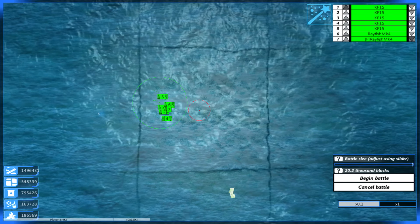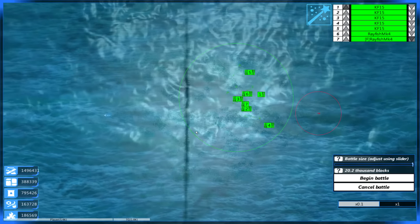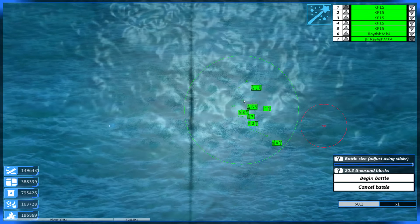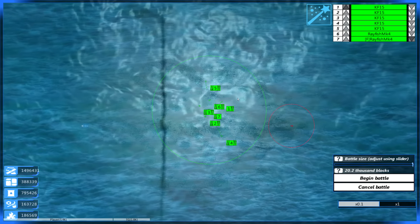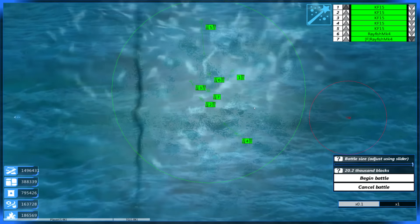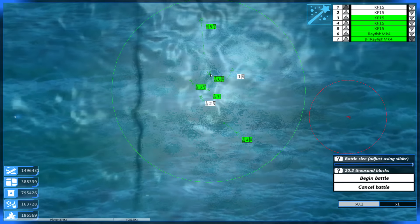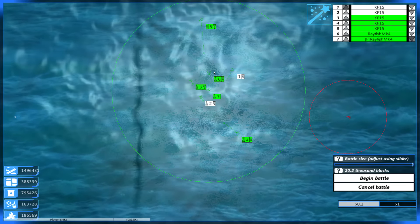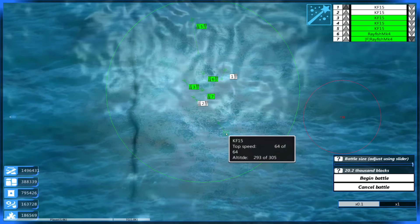I also scrapped a lot of our captured forces, which is how we were able to get so much metal, so we got that going for us as well. We're doing okay right now. I've got the Rayfish — I set up the fleet before I started recording. We're spawning the Rayfish at 22 meters; if anything, they will sink back down a little bit if they're too high up. And then here we have all of the KF-15s — they're all at different altitudes.